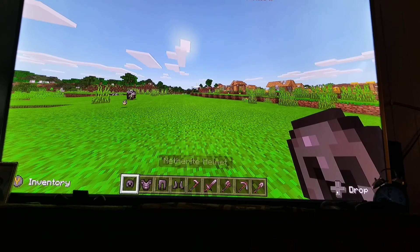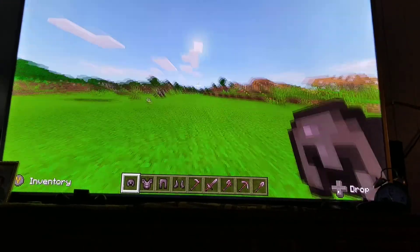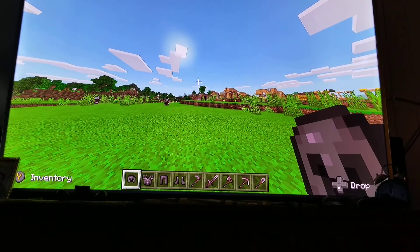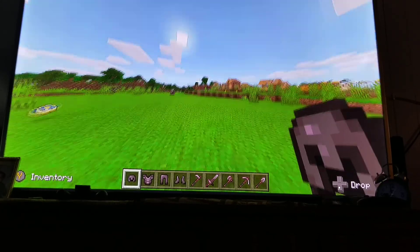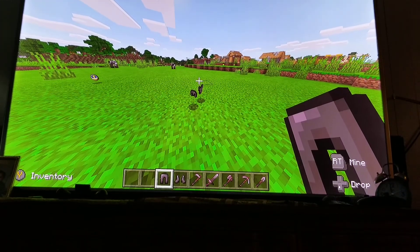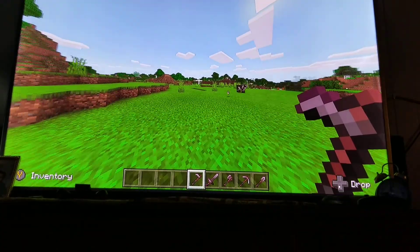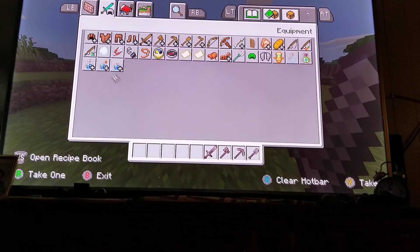The first items I'm going to be showing you is brand new armor. There is brand new armor — this helmet is called the Netherite helmet, it's from the Nether. There's also the Netherite chestplate. And there's even more stuff: there are Netherite tools — there's a hoe, there's a sword.